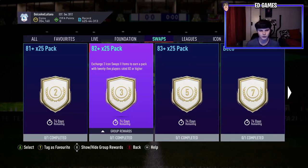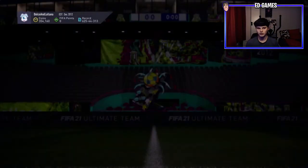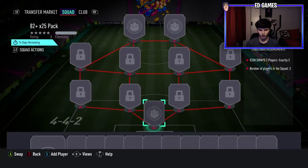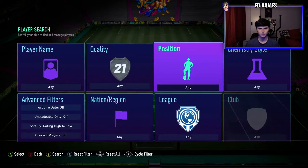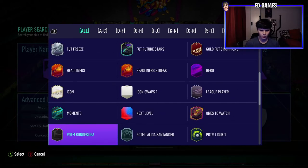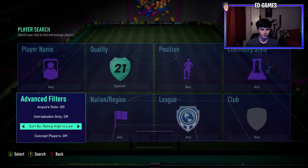Quick clip for YouTube — we've got an 82x25 pack from Icon Swaps, and I'm going to take this and the 91+ Prime pack. We'll do this now only because there's a Prime or mid pack coming out as an SBC, so hopefully we'll be able to use the players from this to get good middle prime fodder.